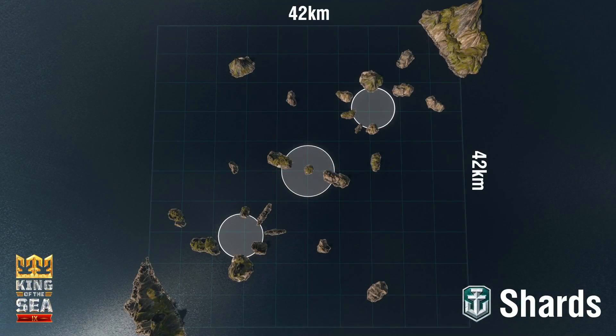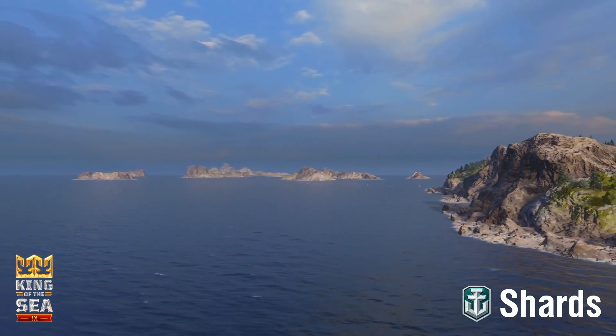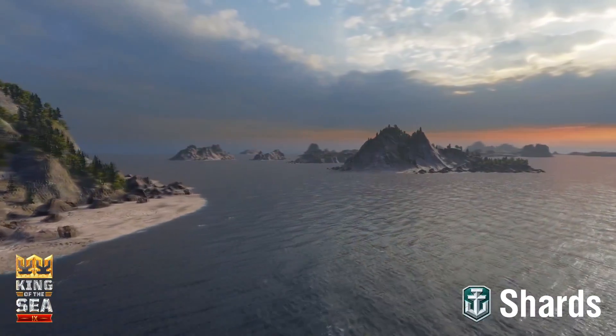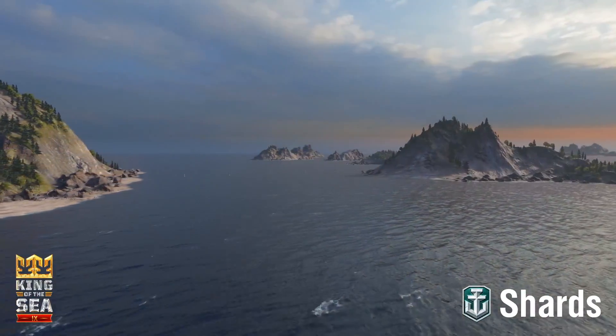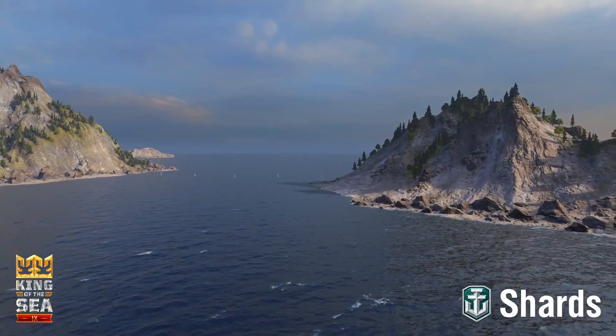Shards is a 42 by 42 kilometer domination style map with three cap points running in a line from southwest to northeast. The A cap is in the bottom left, B is in the center, and C is in the top right. Changes made to Shards in Update 0.8.1 have made it a very unpopular map in some regions, and many teams remain uncomfortable playing on it. In the lower left and upper right corners of the map, the A and C caps pose quandaries for both teams. Half of each cap circle is wide open, while the other half is constricted by islands that form a narrow set of channels. How they choose to handle these corner caps forms the backbone of a team's strategy for dealing with Shards.